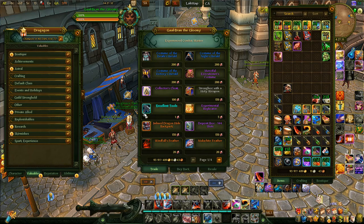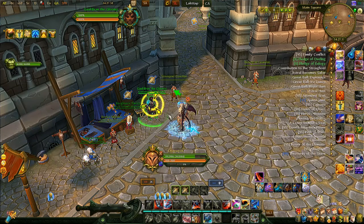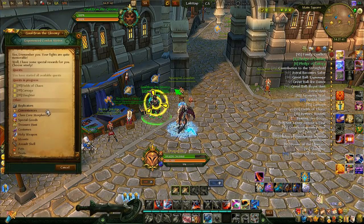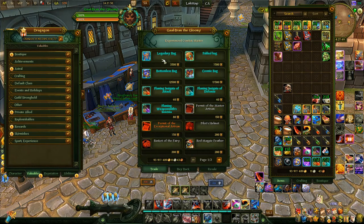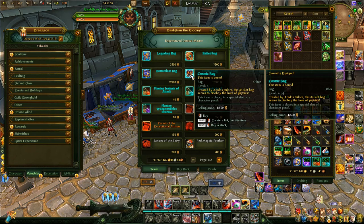That's the 60-slot bag you can get for Symbols of Blood. Next in line is 60 slots from Marks of Accomplishment, and that's where you can buy the rest of the bags — under convenience. You'll find 66-slot, 72-slot, 78-slot, and then the biggest at 84 slots.